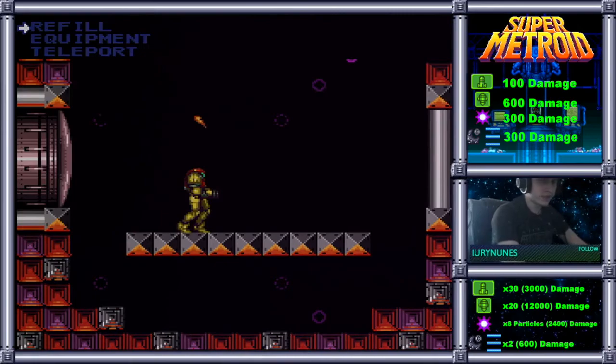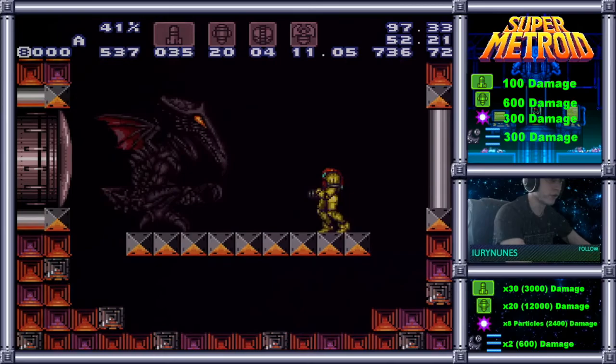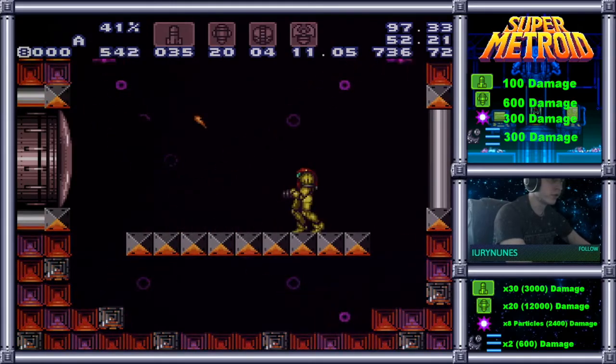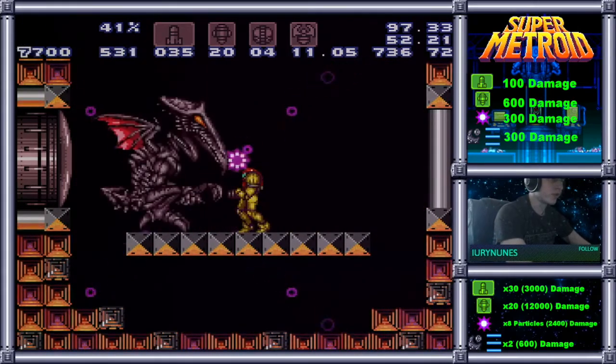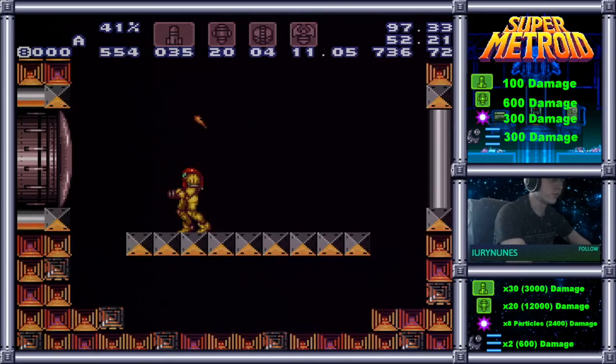Now you need to pay attention to how many X-Factor particles hit — not just if one misses, but if one hits his tail or whatever. Each particle does 300 damage, and that's going to affect the strategy you have in the fight, how many missiles you need to hit with. All four should hit every single time right here, as long as you run over early — because if you run over early, that will change the position. That's why you want to wait until they cross over the second time before you move, so that all four of them will hit.